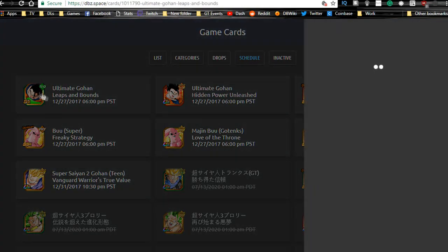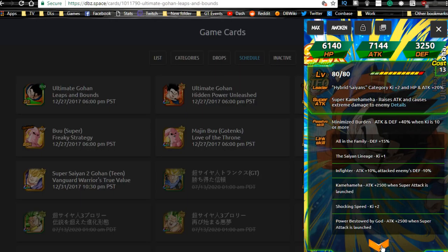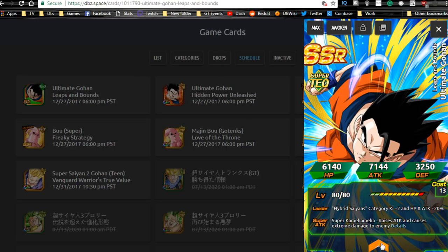The base SR Gohan is semi-farmable — we won't go over everything, just the highlights. He's a Hybrid Saiyan category leader with HP and attack plus 20%, not that great. His super attack, Super Kamehameha, raises attack and causes extreme damage. His passive skill gives attack and defense plus 40% when Ki is 10 or more. Link skills include All in the Family, Saiyan Lineage, Infighter, Kamehameha, Shocking Speed, and Power Bestowed by God. He's free-to-play — I recommend Z-awakening him and feeding him into the STR Ultimate Gohan to raise super attack.